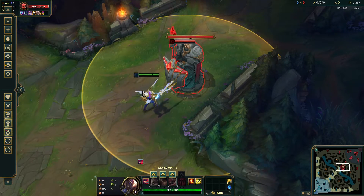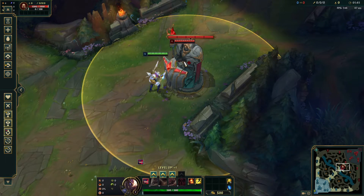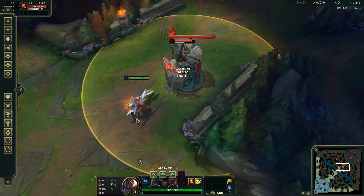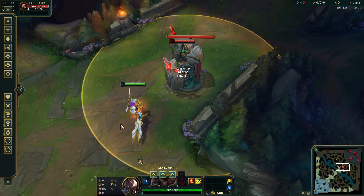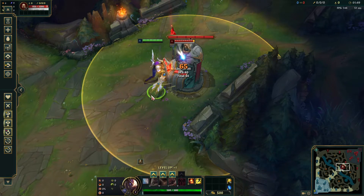Once you've done that, you can click and you'll be able to pick the champion. You could also hold it down and then start clicking to target the champion.